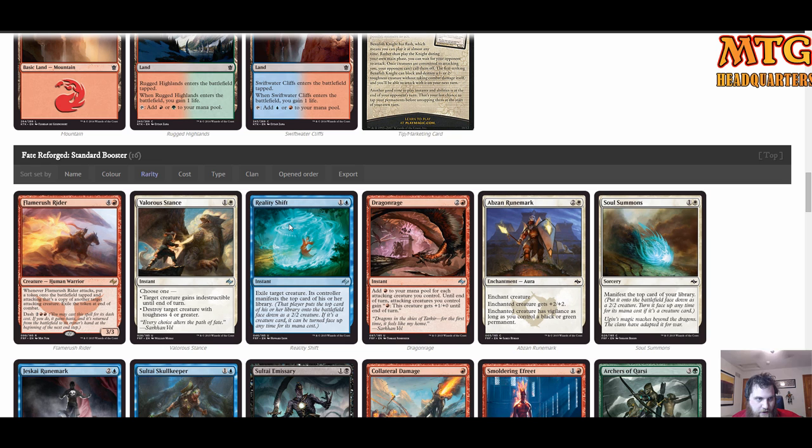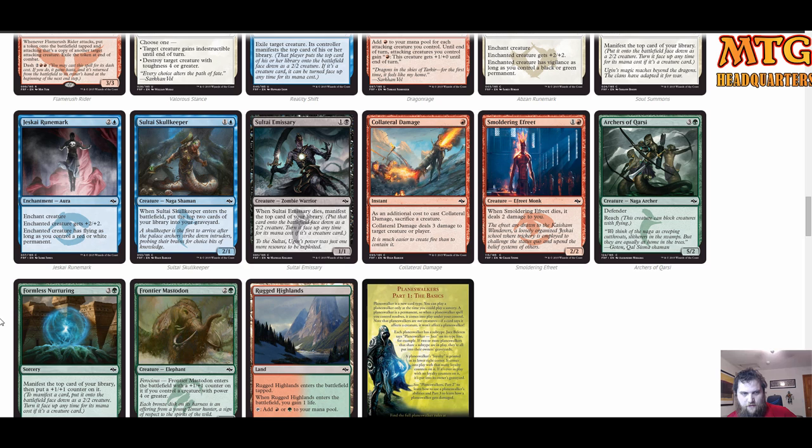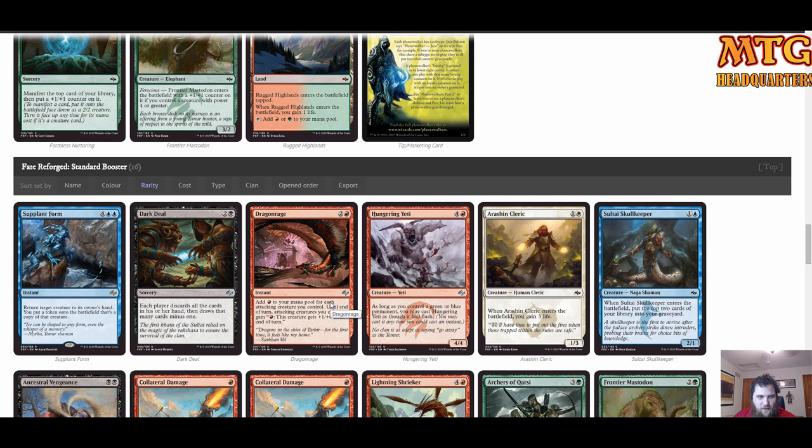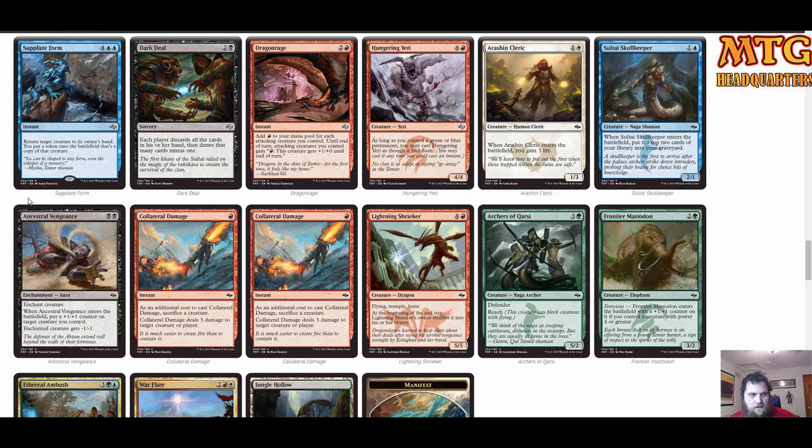First Fate Reforged booster: Flamerush Rider — it's a Mardu card but still playable in Temur. Dragon Rage — I'd have to look at that more. Rugged Highlands for fixing. Next pack: Supplant Form — return target creature to its owner's hand, then put a token copy onto the battlefield. It's not what Temur really wants to be doing, but it's extremely powerful late game — you can protect a creature you own or bounce an opponent's and copy it. I'd probably play that.